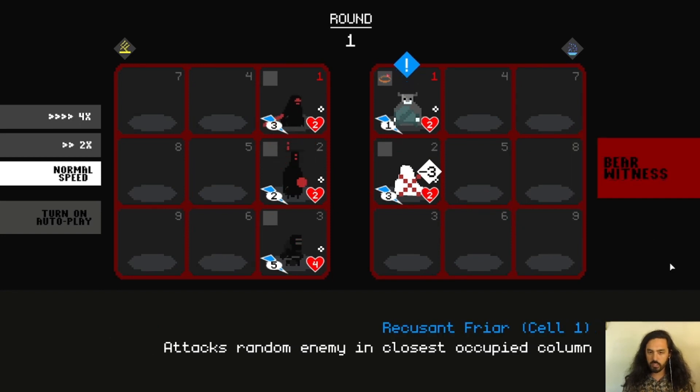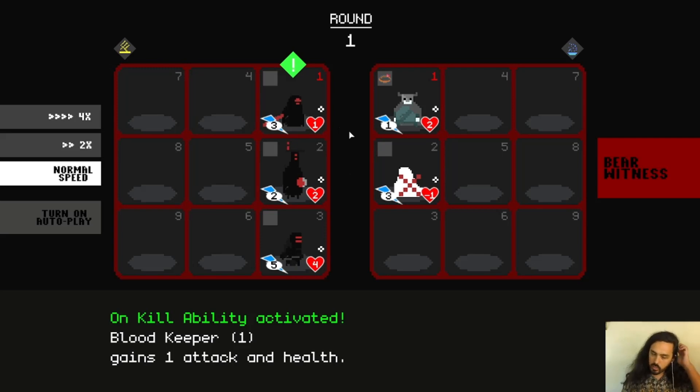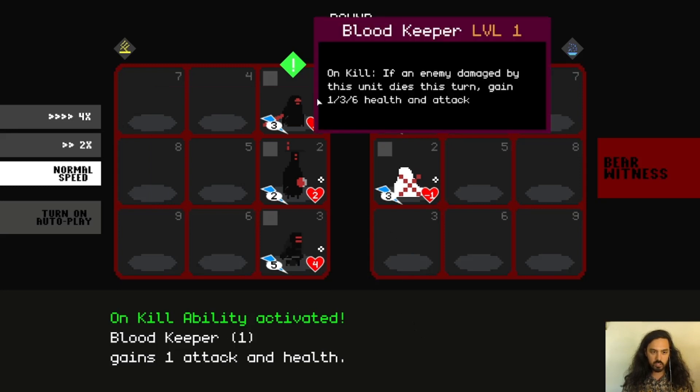It randomly chose that one to attack. Now this one's going to attack and also randomly chose one. The reason health doesn't go down until after both of them attack is that both turns are happening at the same time — we don't get the advantage of attacking before the enemy. Both characters in turn 1 attack simultaneously and will get their attack off no matter what. We proc'd this character's special ability because we killed a Blood Keeper this turn, so it gains one attack and health.